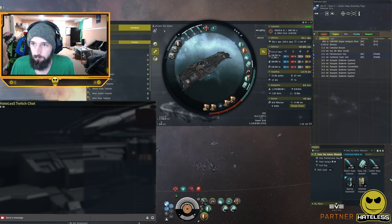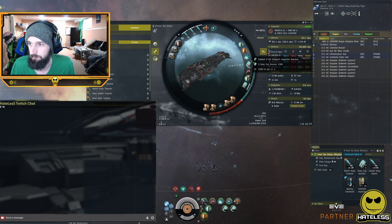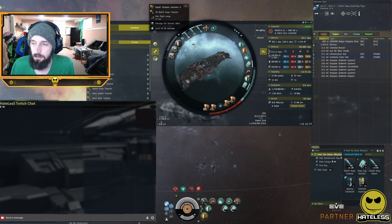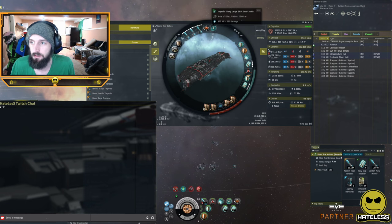For the fit, we have 7 mid slots, 5 low slots, and 5 high slots. For the rigs, we've got a cap safeguard and then 2 riggers. And then we have 3 rapid torpedo launchers, a siege module, and a smart bomb.